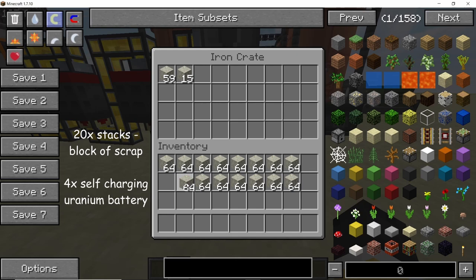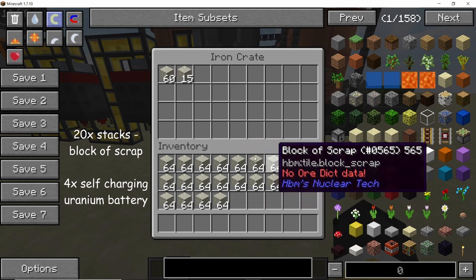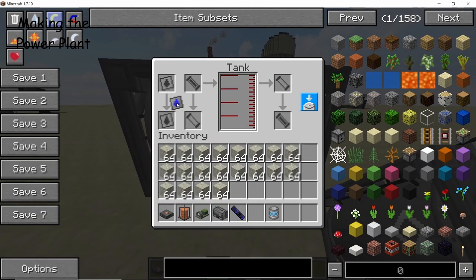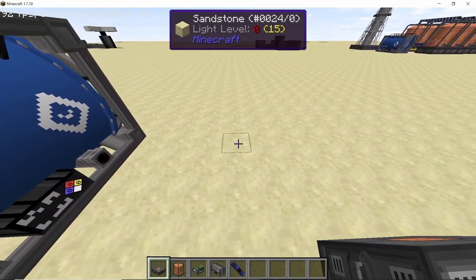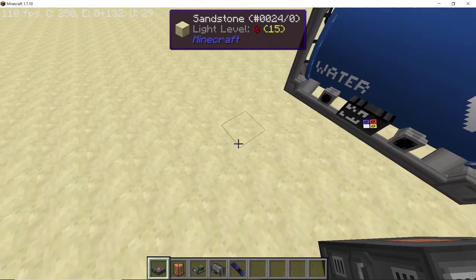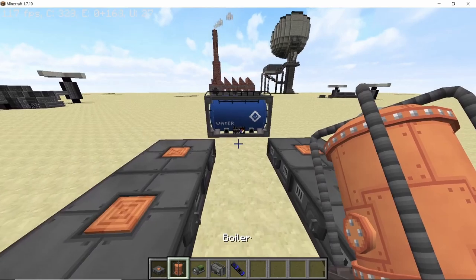Before making the power plant itself, make sure to gather 20 stacks of block of scrap — this will help a lot in reducing the startup time of the entire plant. To start, place down a tank with a water fluid identifier and also a heavy infinite water tank in it; we will replace this with a normal infinite water tank later on. Leave a five-block gap and on the fifth block start placing five pieces of firebox, doing the same on the opposite side as well, leaving a three-block gap in the middle.